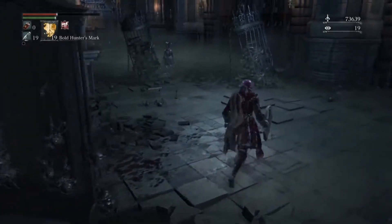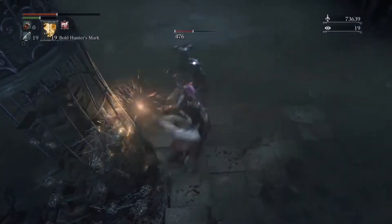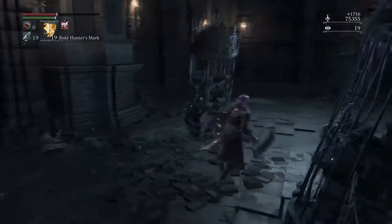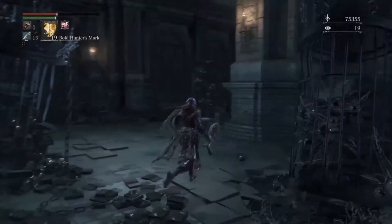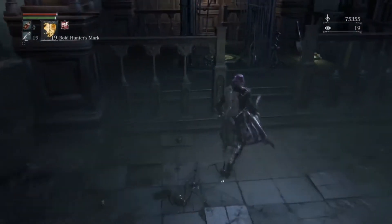There are a lot of enemies in this little area that have crossbows, and those crossbows deal — I can't remember if it's a poison or a bleed buildup or something. Either way, when the bar fills up you take a bunch of damage, and that's what we're trying to avoid. Alright, so here's the next elevator — this leads to another area, obviously. We're going up.